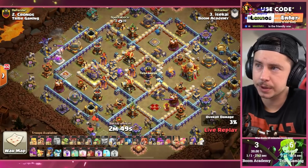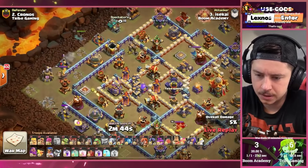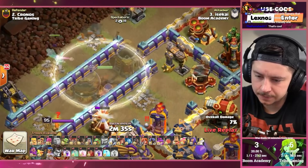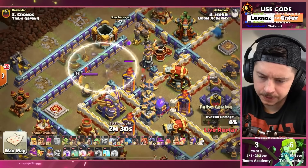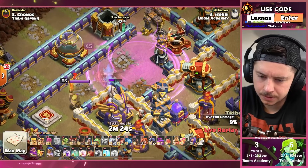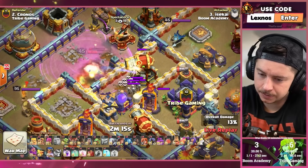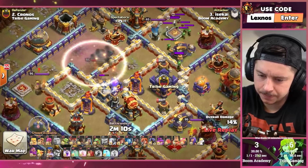Boom Academy with the next attack. A Recall Spell, six Root Riders, a bunch of other stuff. Royal Champion Trick — Invisibility, Fox. Timing it perfectly. He's hitting Invis, Rage, Invis, Invis — he's timing it perfectly this time. They're low on health — Invis. The Fox died. Rip.